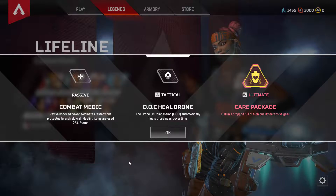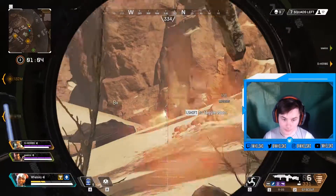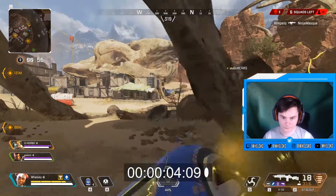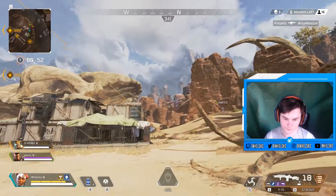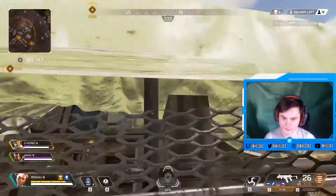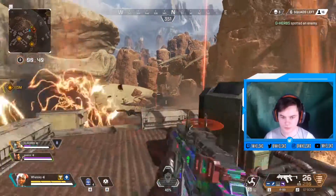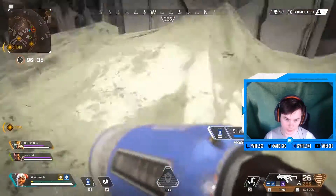The revive speed increase is around 25%, and the shield wall is incredibly useful, especially when you're reviving from long range. The best way to use this passive is to look in the direction you want the shield to be before you press the button — it places a shield in front of wherever you are looking. One important thing: people can move through the shield. It is indestructible so shooting won't help, but enemies can walk through it and then shoot.